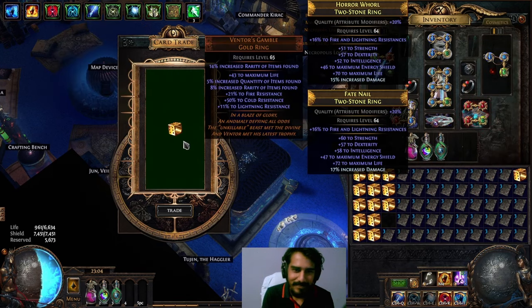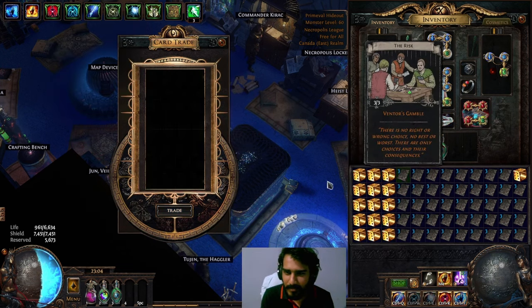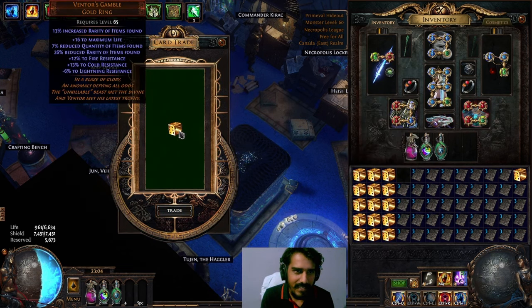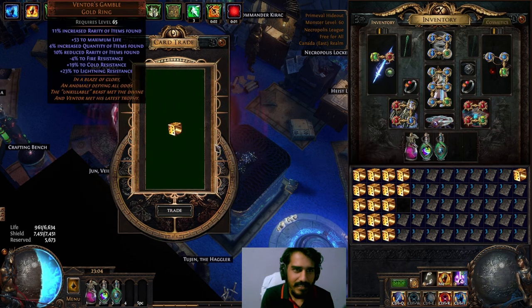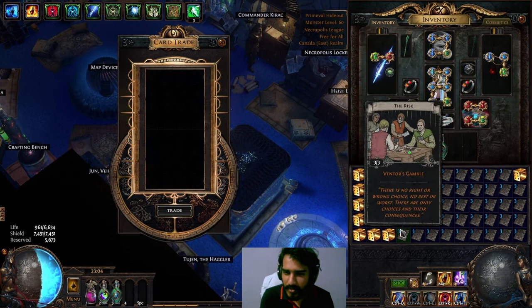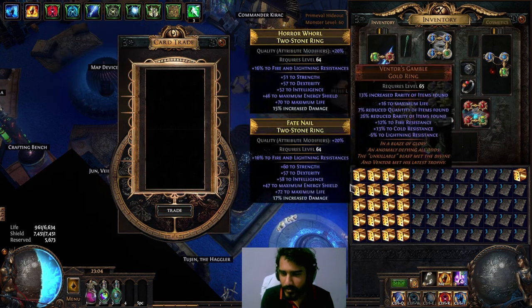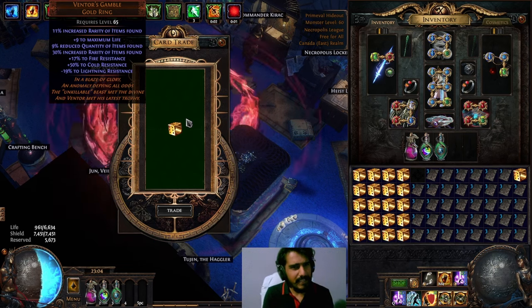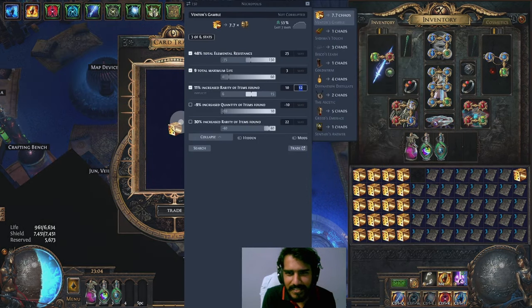It's a dead one. We're looking for nine plus Quant — anything lower than nine plus Quant doesn't make any sense. Nope, not a Reduced Quant. Eight percent Reduce Rarity — nope, we don't want Reduced Rarity. We want Increased Rarity, actually. Negative Lightning Res — somebody's getting the name of the chest piece we want, to give you damage for negative res.